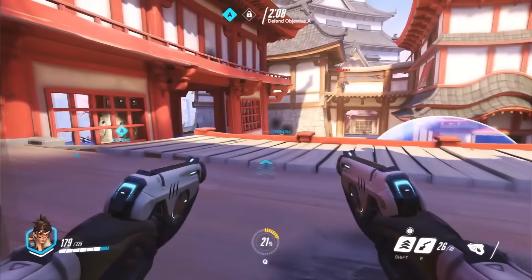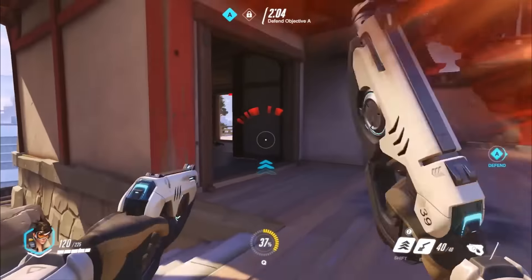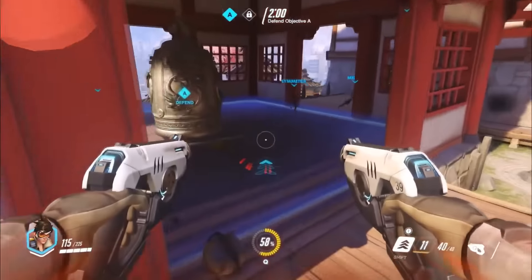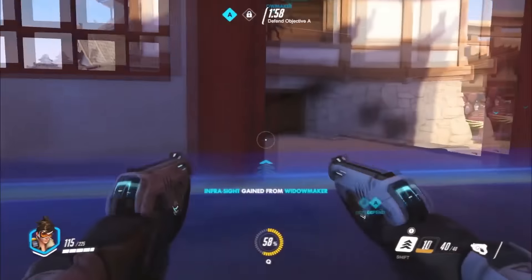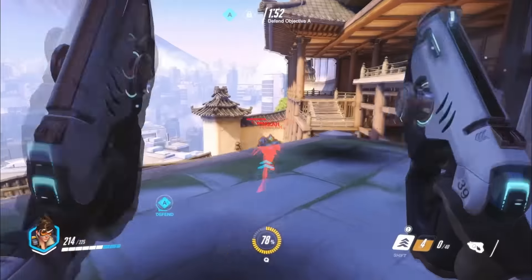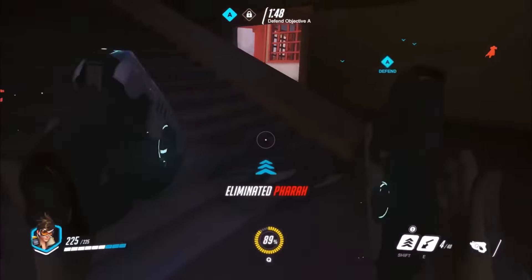The pulse bomb is actually gonna miss on Reaper. Reaper going after Tracer back here in the side hut. I do hear that Death Blossom is being cast right now. Tracer wisely backing out — she has two charges left to blink, make that one, make it back to two. There's Recall, getting out of the way in the nick of time as Tracer was staring down the barrel of those Hellfire shotguns of Reaper. Infrasight being granted again by our friendly team's Widowmaker player, which allows the entire team to see through structures and plan their defense accordingly.